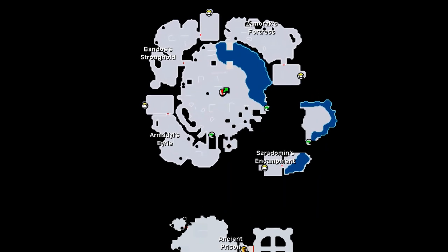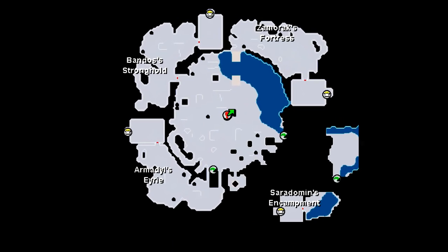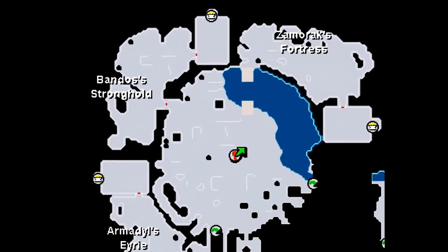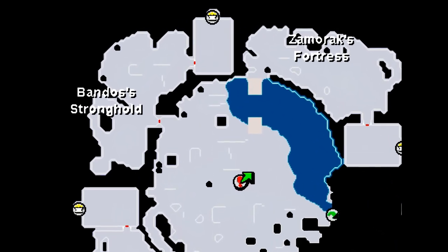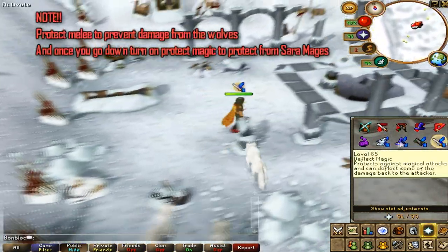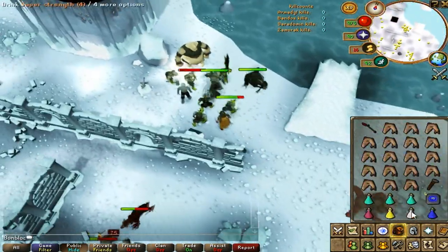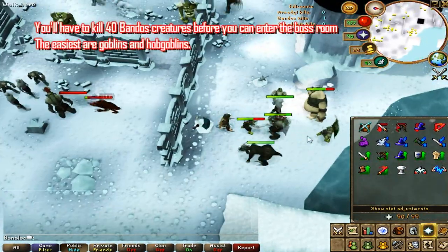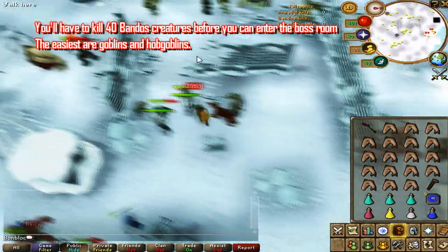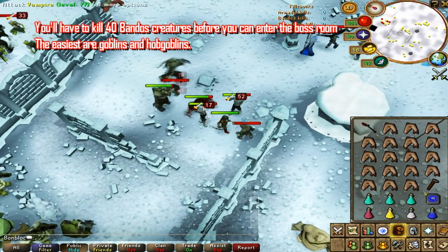This is a map of Godwars. The Bandos boss room is to the north, and you enter from the northwest. Keep in mind you'll need to wear a corresponding item if you don't want to be attacked by a specific race — for example, wear a Bandos item to avoid Bandos monsters. Just before you enter, there are white wolves, so use Protect from Melee, then switch to Protect from Magic as you go down to protect from the Zamorak mages. After that, run north and start attacking goblins to build up your kill count. You need 40 Bandos kill count to enter the boss room, and the easiest way is by killing goblins and hobgoblins.